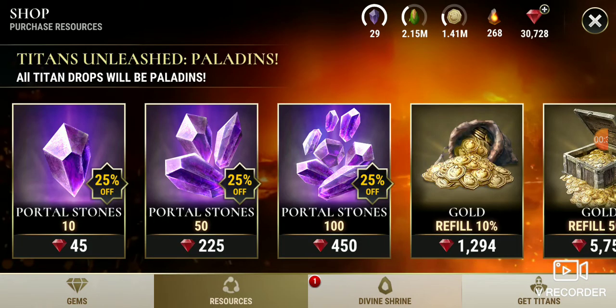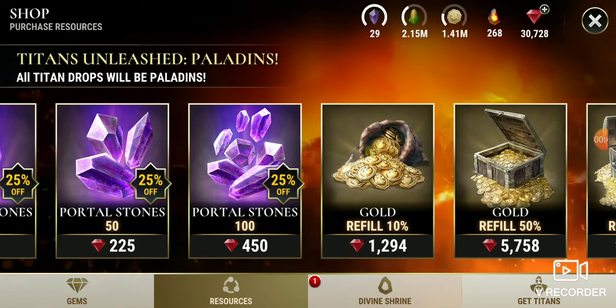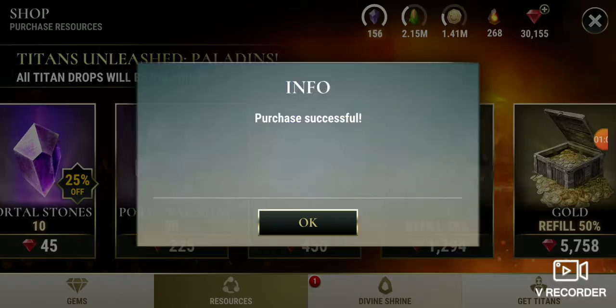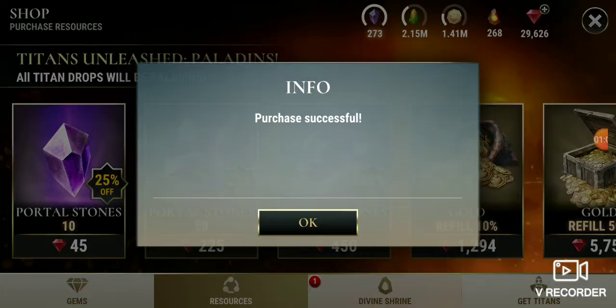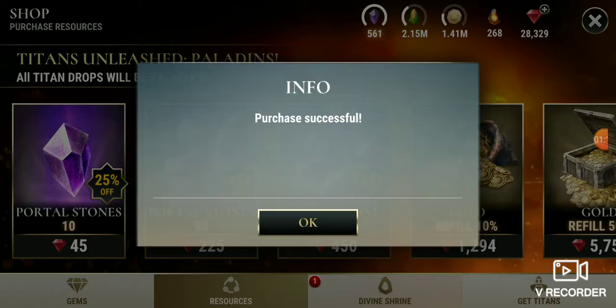Let's go ahead and do that — get to wherever it says resources. Boom, push up that. So normally it's 600 for 100 Porter Stones and I have 30,000 gems and 728 saved up. I'm shooting for over five thousand Porter Stones to last the rest of the month of events. Let's go ahead and see how much we can get with 30k, because I am a grinder so we'll definitely be needing all of these.